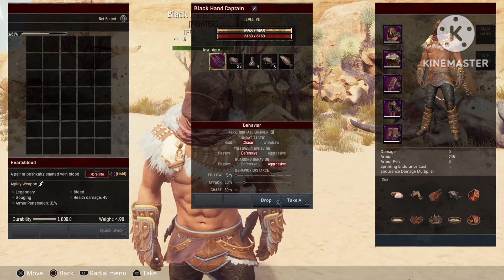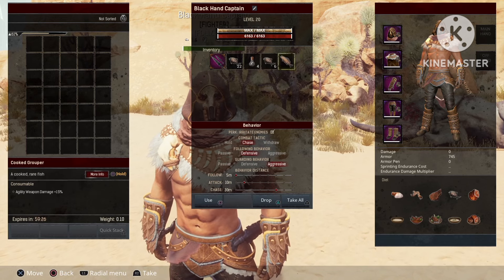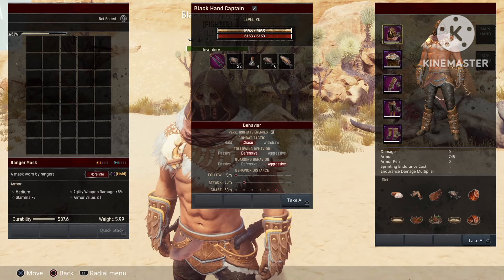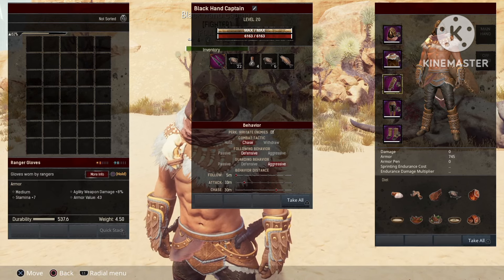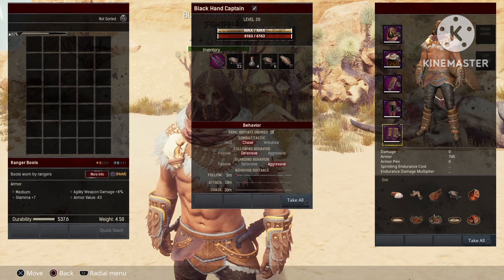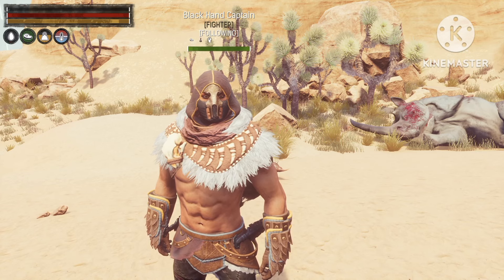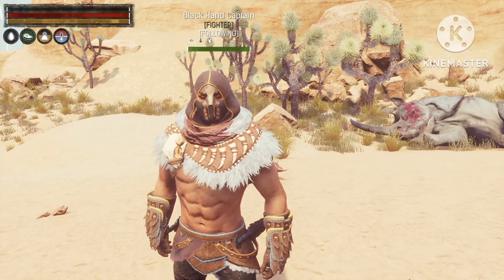I'm using the Heart Blood daggers, but you can use any agility weapon you like. For the armor you will use the ranger armor as well as the piece of chest armor that you get from doing the art. Thanks for watching, see you in the next video!